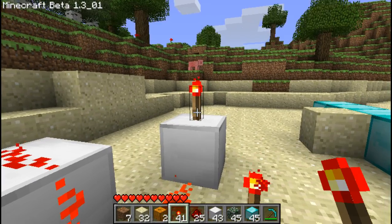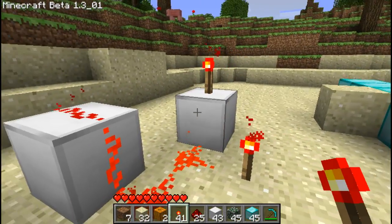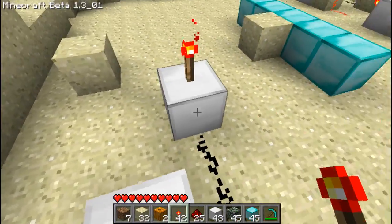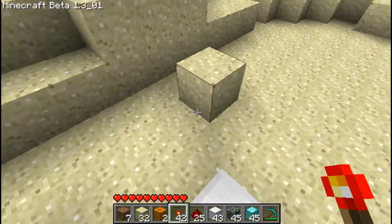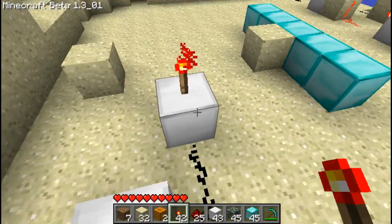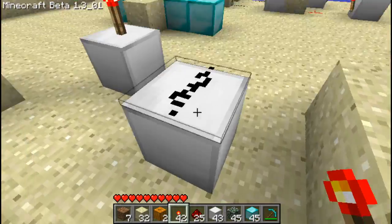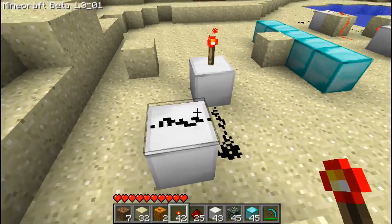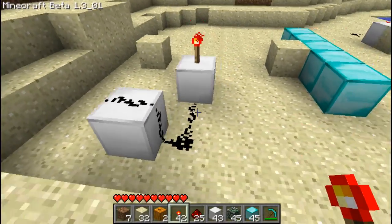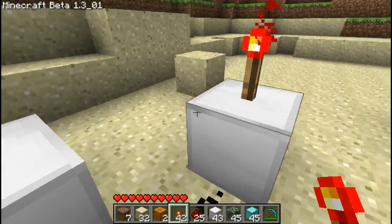You see the torch on top still lit when it should be out in this configuration. It was an early change in the Minecraft server and the client hasn't done anything to keep up. I don't know if it's actually a Minecraft bug, but it's just something to take note of. The top block gets priority over side blocks, which is why that one works and the other one doesn't. Anyway, thank you for watching.